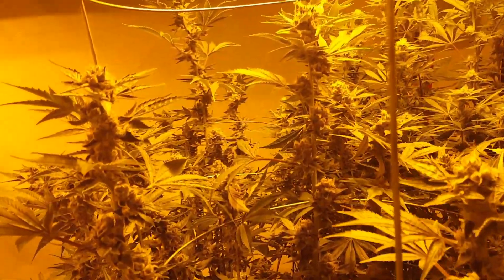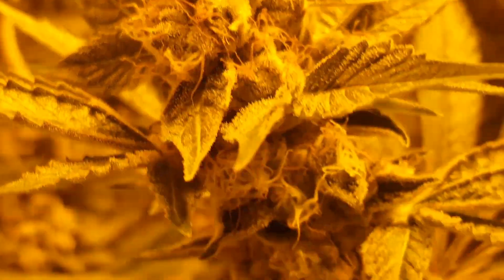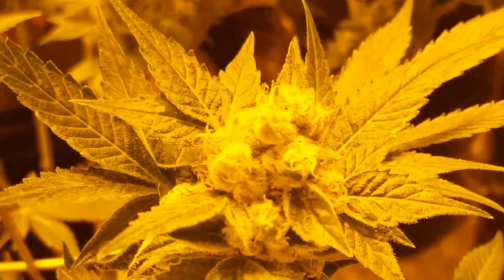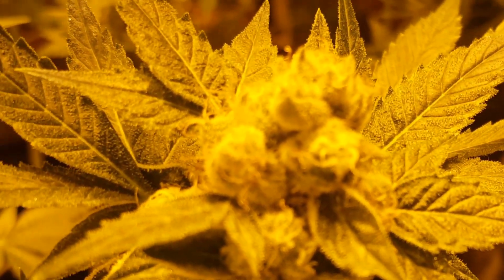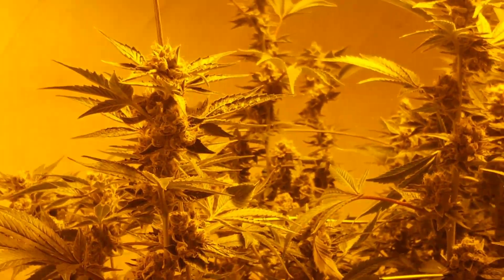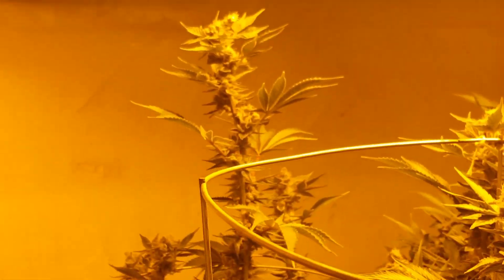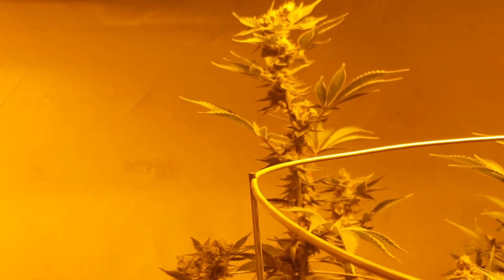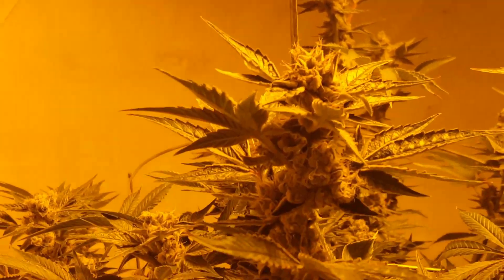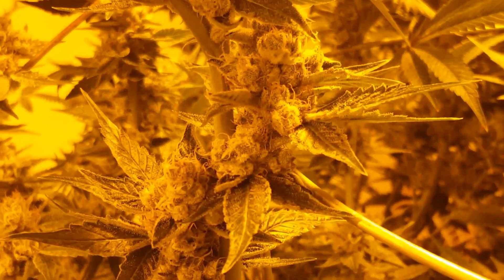Our last quadrant here is our Hell's Angel. We've got a couple of Hell's Angels here, looking frosty as hell and finishing up. She's been in flush for 18 days as well. She is beautiful all the way through — you can see the stacking on her. We have one here and one right next to it. A little bleaching at the top there, you can see it. Everything else looks fantastic. This is my favorite plant in the garden right now, along with the cheese.